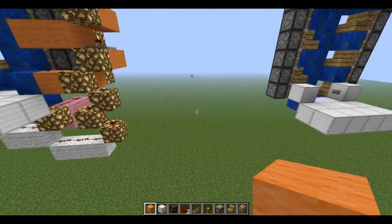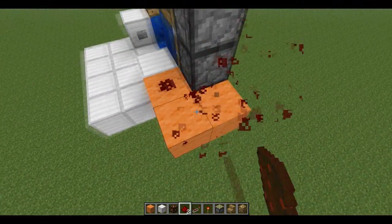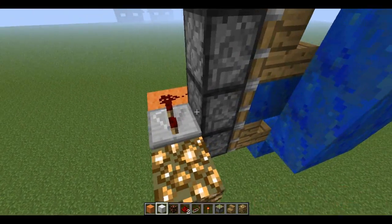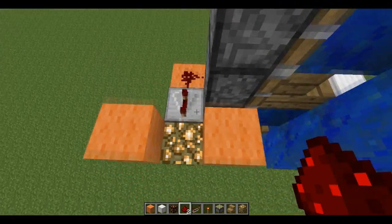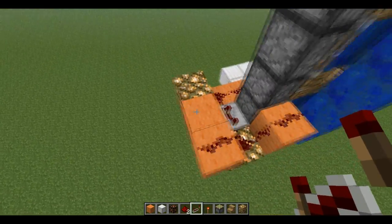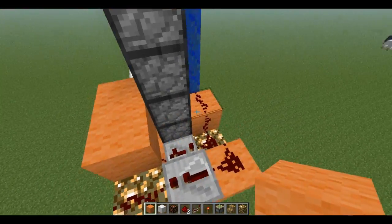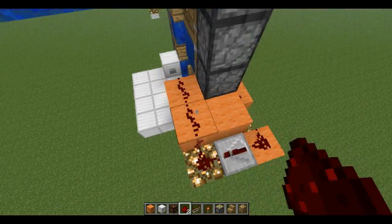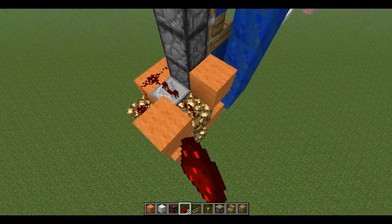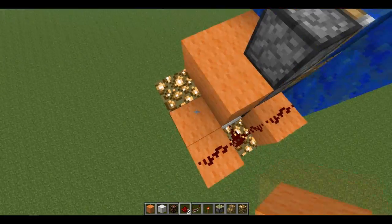You're also going to need glowstone. Start on this piston, go in a line of three, put redstone on two of them, then place a repeater and click it twice so it's on the third tick. Place glowstone, then orange wool and redstone on top, then a block, glowstone, a repeater on top set to one tick — the first tick, don't press it at all. Then place glowstone, three wool again, and move upward: another repeater clicked twice, another piece of glowstone, and so on. Just repeat this pattern going up.